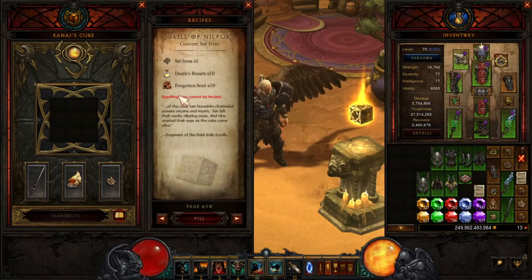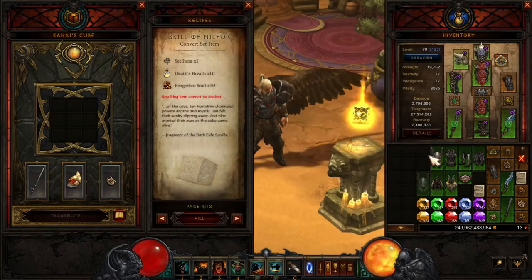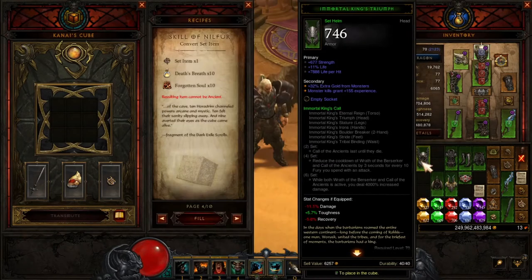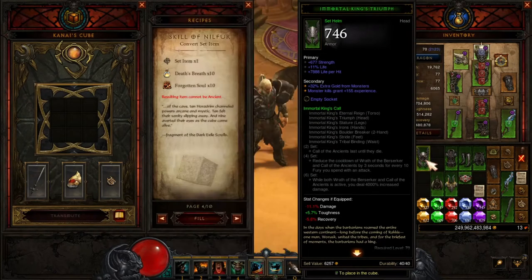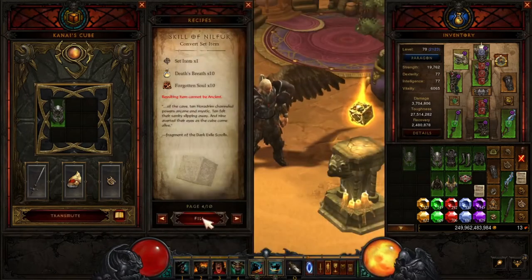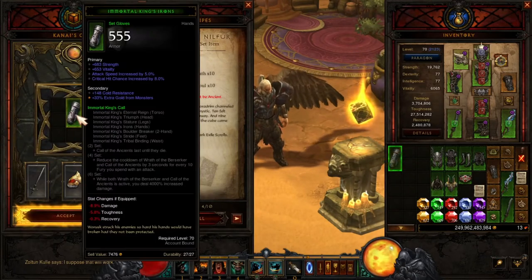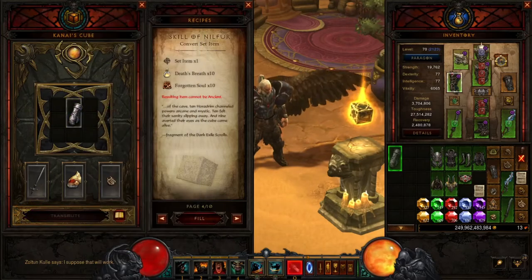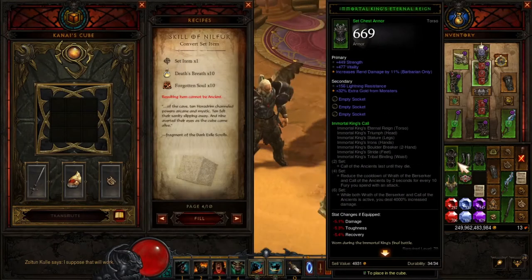Convert set item — this is a pretty good one. So I got two helms. I definitely don't need two helms; I'll keep the best one. I like this one because it's got secondary life on it. Put that in there, transmute — now I got a pair of gloves. I almost got the whole set: gloves, helm, pants.